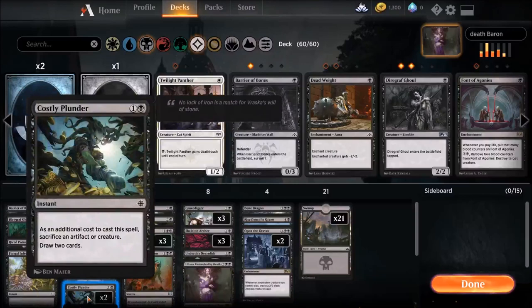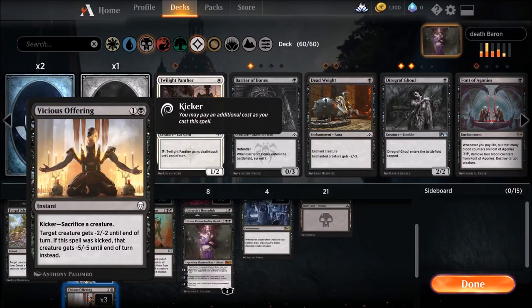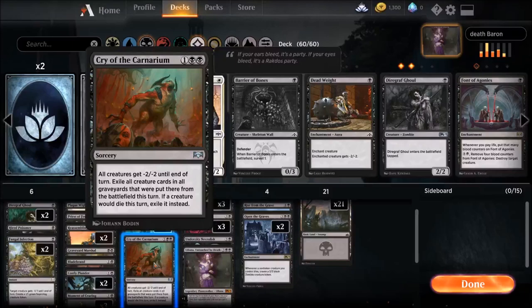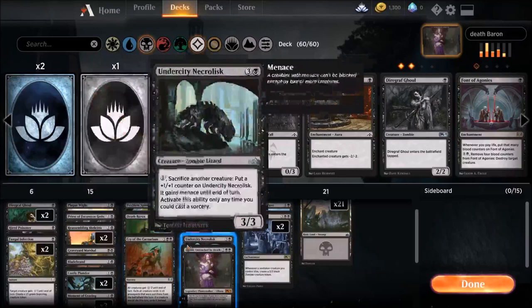We also run Costly Plunder — sacrifice a creature, draw two cards. We might as well get something out of our sacrificing. We run Vicious Offering — some removal. If you sacrifice a creature you can take out a mid-range creature. Cry of the Carnarium can board wipe us, but if we have Open the Graves out, we're going to replenish pretty much everything we lost. The big champion of our Open the Graves combo is Reassembling Skeleton. You can sac him, bring him back, sac him, bring him back — just making Necrolisk grow and grow turn by turn.